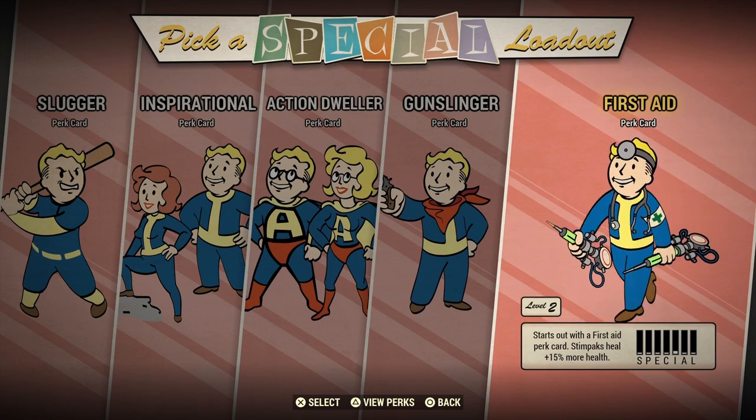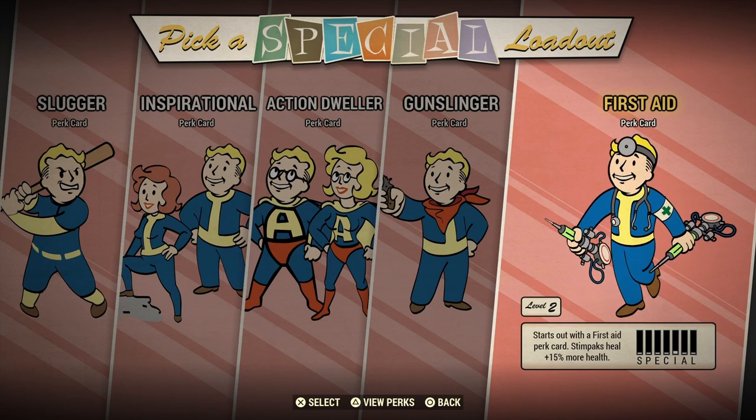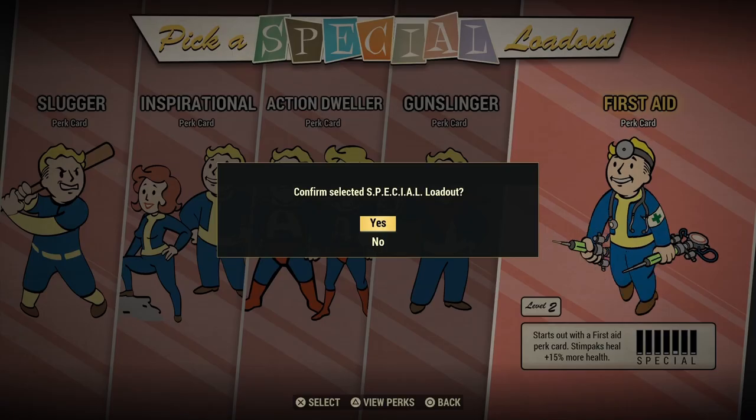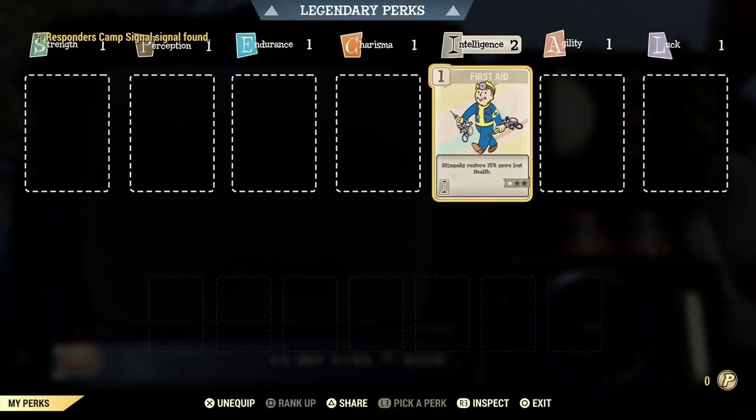Let's investigate the First Aid option. This one looks like it gives you a point in Intelligence, and will most likely give you the First Aid card as well. And as suspected, yes — you start with a First Aid card and a boost in Intelligence. Not a bad option, but as I've alluded to, not what I think is the best option if you're going for the fresh dweller start since the new update. I'll cover that one next.